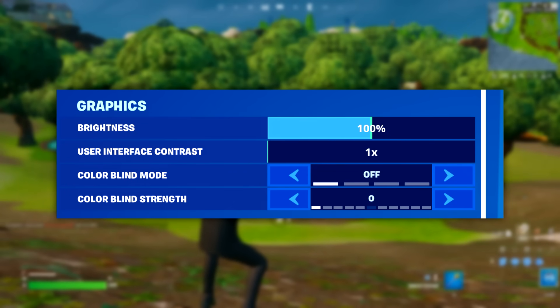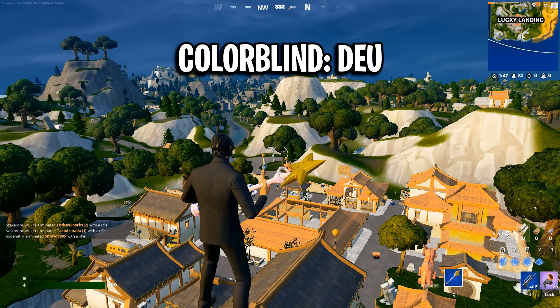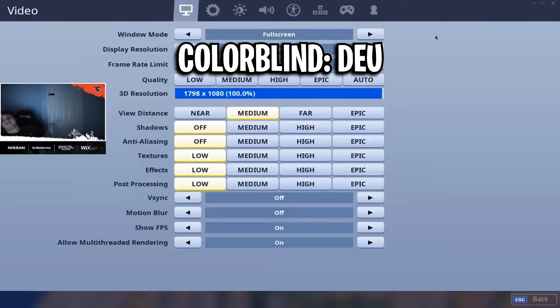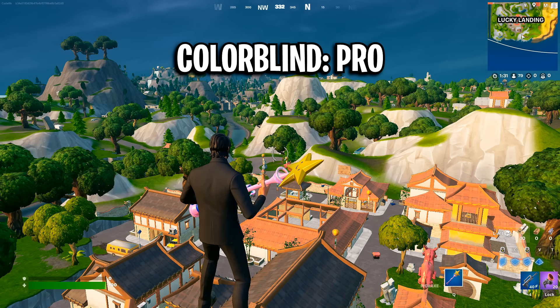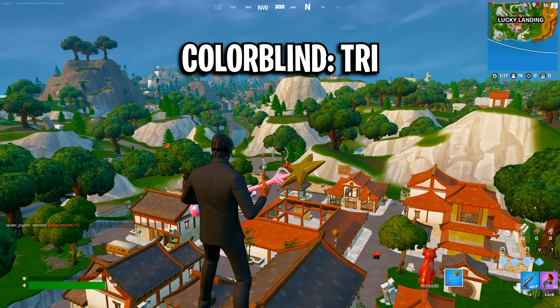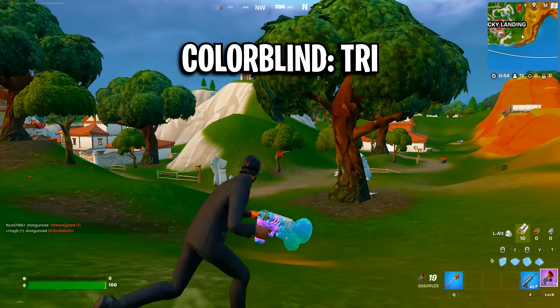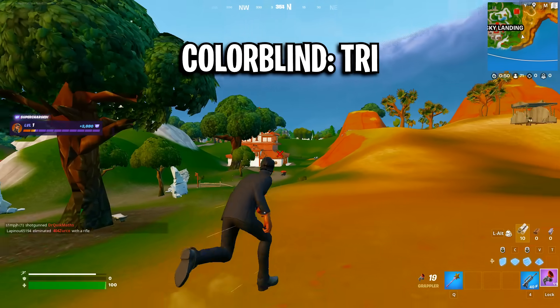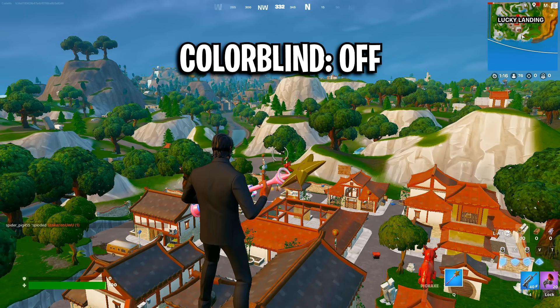For colour blind modes this season: Deuteranope looks super dark and dingy. Protanope is really dark but not as dark as Deuteranope. Tritonope looks super vibrant and in my opinion is the best colour blind mode in Season OG. No colour blind mode looks overall pretty normal. Colour blind mode is all personal preference.